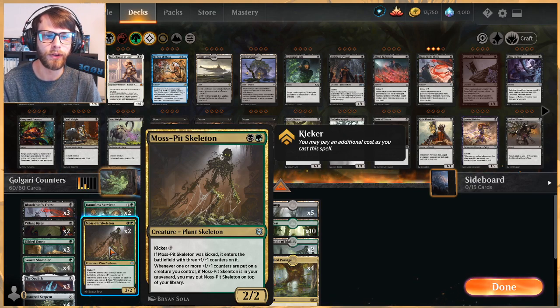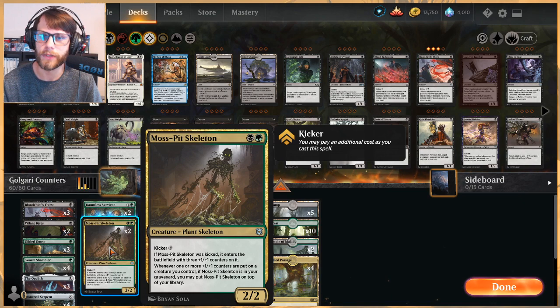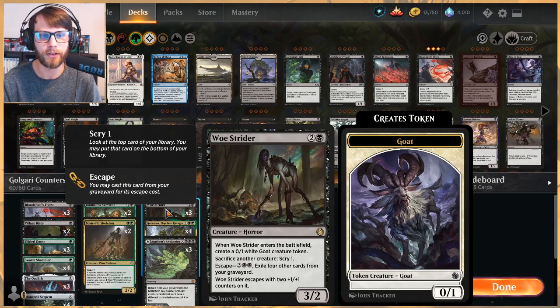Whenever one or more +1/+1 counters are put on a creature you control and Moss Pit Skeleton is in your graveyard, you can put it on top of your deck. There will be times this is useful — we can bring it back as a nice little threat. Woe Strider is a fantastic card as we all know: a 3/2 for three. You can sacrifice the 0/1 Goat that comes with it, or really any creature, just to scry one. And we can bring a lot of these things back.